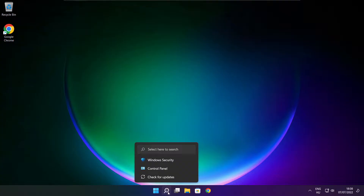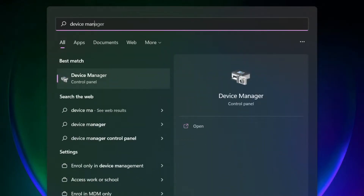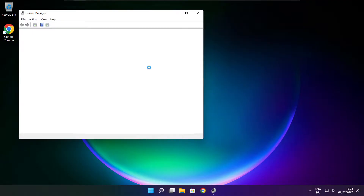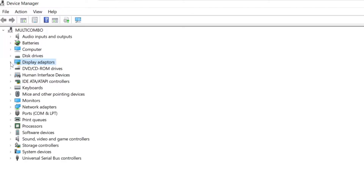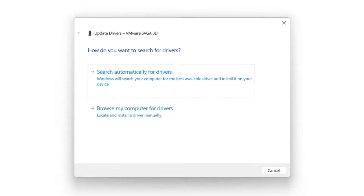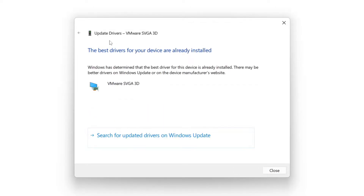Click the search bar and type Device Manager. Click Device Manager. Click Display Adapters. Select your display adapter. Right-click and update driver. Search automatically for drivers. Wait. Installation complete and click close.